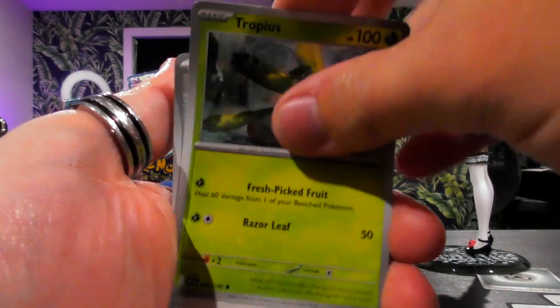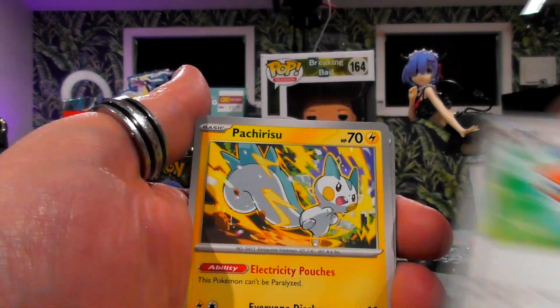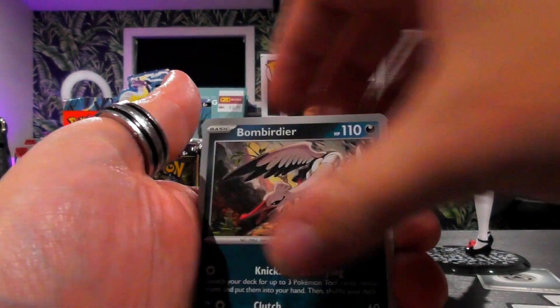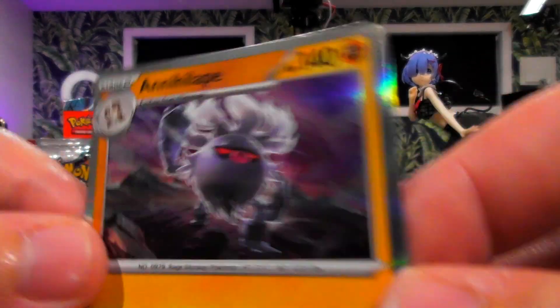Metal energy, Tropius, plus a Pokeball. Rotten, Palpat. These feel like they're better quality now, especially with the silver border on them — and guess what, it IS better. Starovia, Pachirisu, and Annihilate.